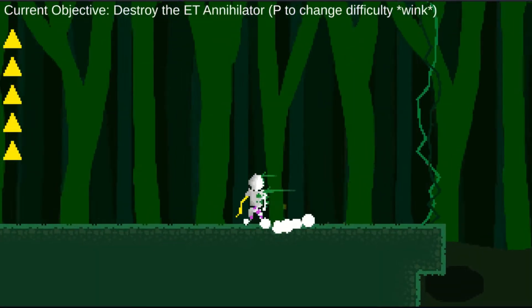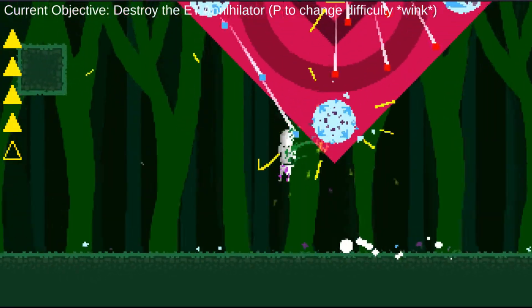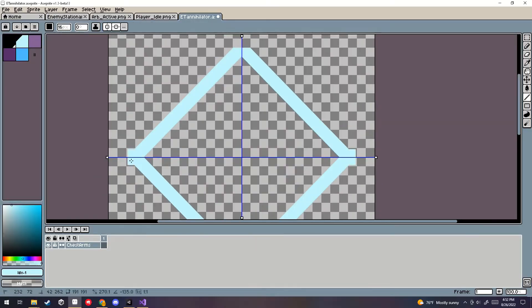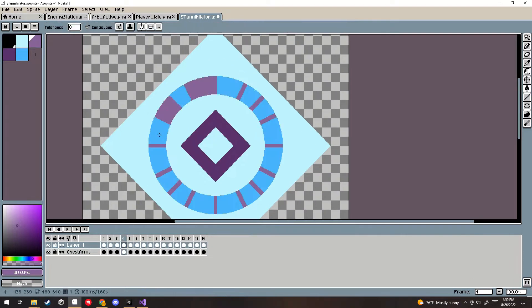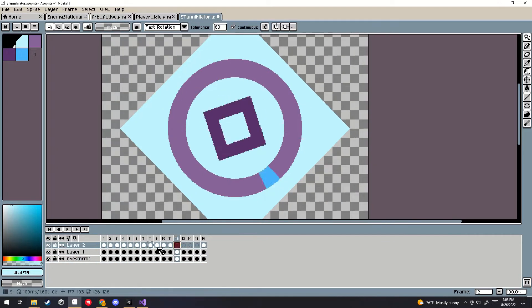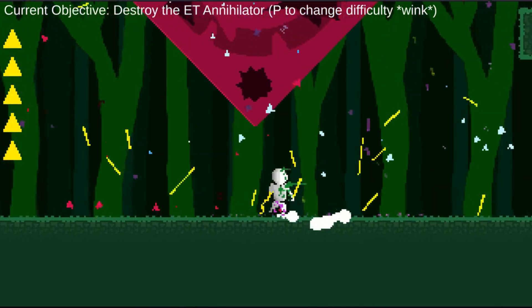Then I was able to work on my favorite part: the boss fight. I knew I didn't have the time to make a boss that could move around, so I decided to make the boss a really large enemy that had multiple turrets on it. After defeating one of the turrets, drones would spawn. And then upon defeating all four, you would beat the boss.